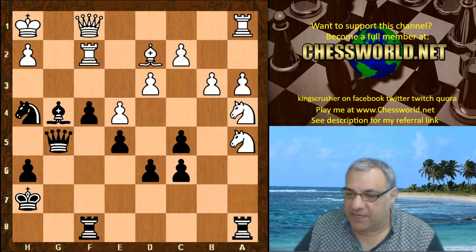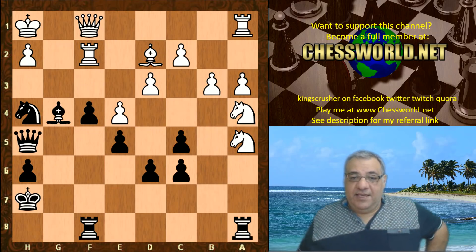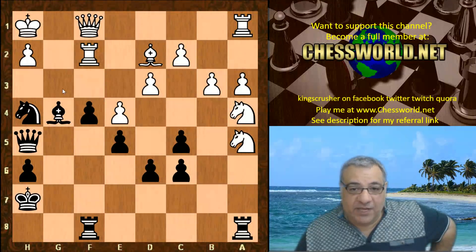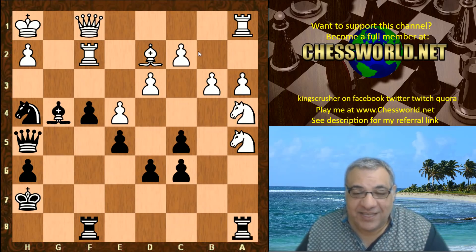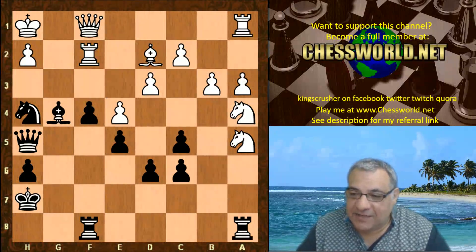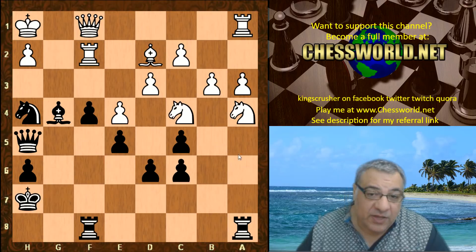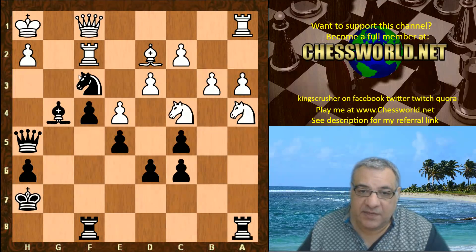Then we have Queen h5, and f3 can't be helped - these knights in Siberia can't help f3, the bishop can't help f3 (it's on the wrong color), nothing can help f3. The king can't even help f3. So f3 is in black's domain. Even though it's a very aggressive position, Knight c4 is played and we have Rook g8. Knight f3 is already very strong with the same attack mechanics as before.